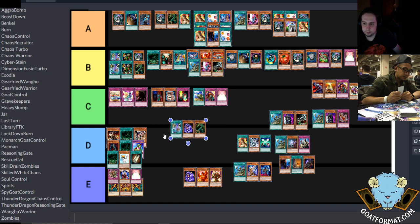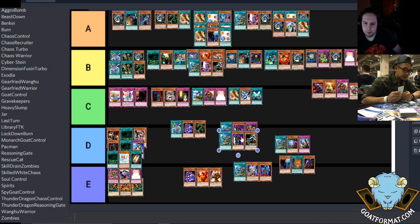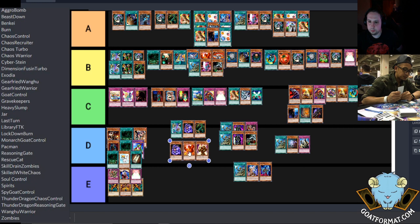I'd put the two burn decks at the front of C. Soul Control right behind — it has a tough time with the top half. And the gear freed/warrior anti-meta warrior decks — they could probably be up here with the Zoo and beat down decks. I'm more inclined looking at it now to have Empty Jar move ahead of the Zoo decks. How do you feel about that — or do you feel Empty Jar is the weakest of the four?